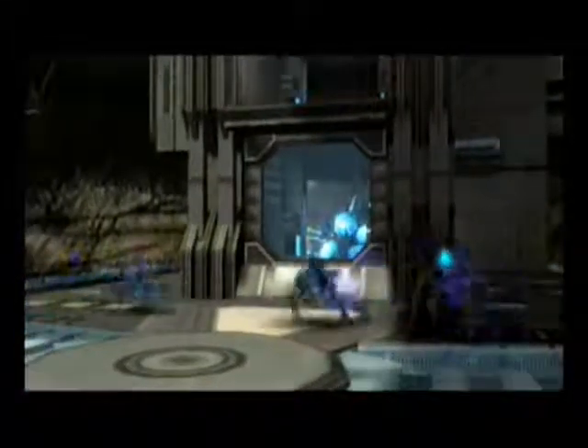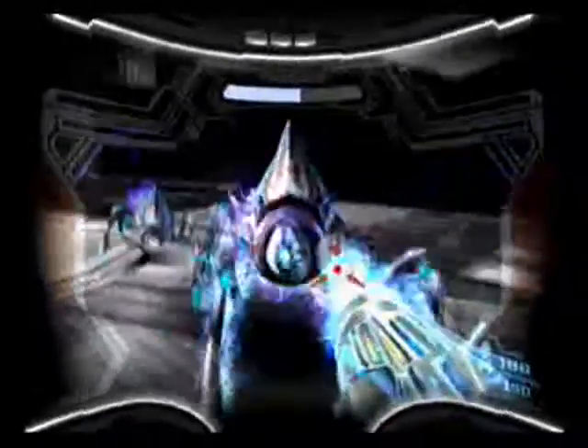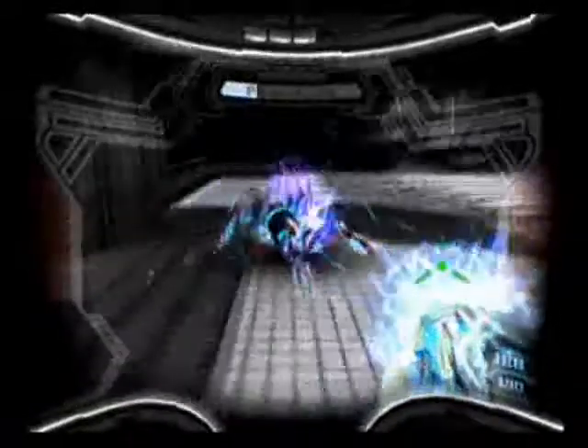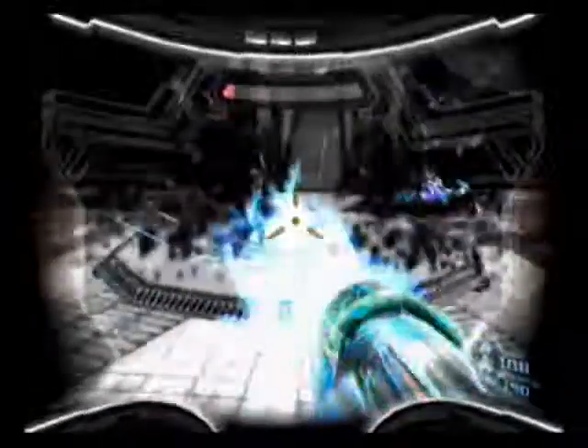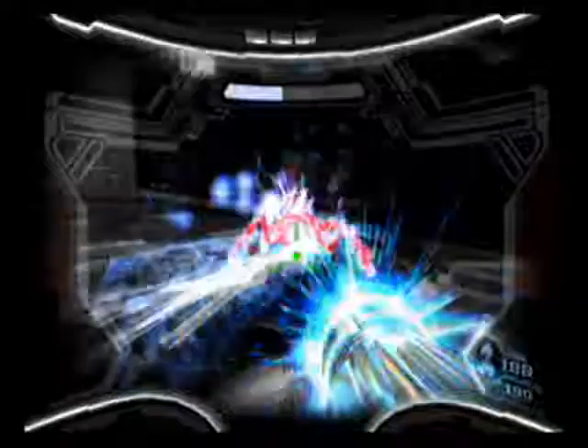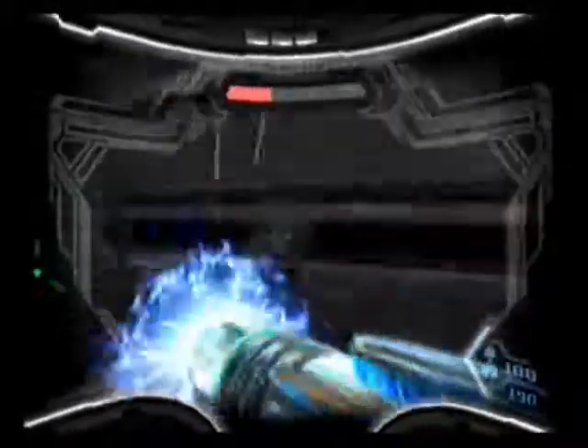These obstacles spawn a whole bunch of phazon-based enemies, and the only way to destroy the obstacle is to kill all the enemies in the room. I would definitely go hyper mode with these guys, because they're dangerous even when they're not in hyper mode. I have a lot of energy, and I don't have a major fight on Norian to get these last things. Once I take these guys out, if I absolutely need help I can call my ship. I want to say there's like a dozen of these guys — I know there's more over here. They appear three to four at a time.